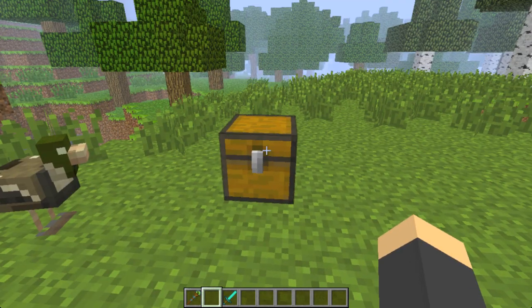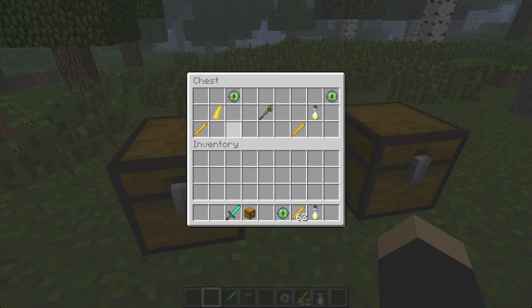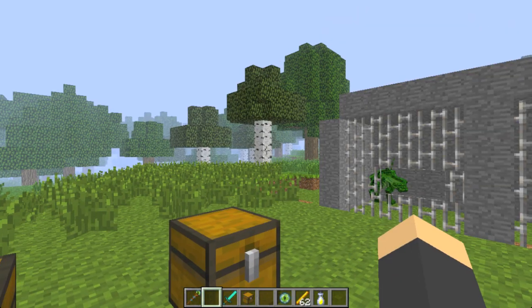We have the recipe for the Wyvern Portal Staff in this chest. Right here you can see the crafting recipe: it takes a blaze rod, a unicorn horn, and an eye of ender, stacked across like that. And instead of the unicorn horn, you can replace it with an essence of light. That gives you the Wyvern Portal Staff.